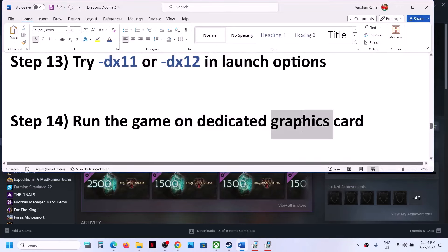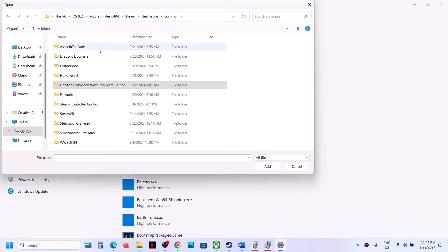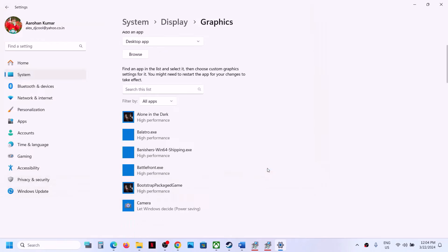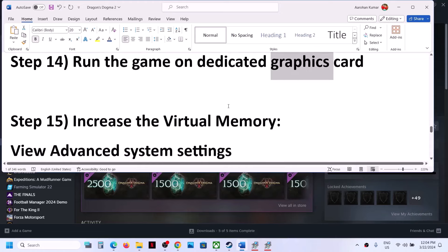The next step is to run the game on the dedicated graphics card. Type 'Graphics Settings' in the Windows search box and click on Graphics Settings. Click Browse, go to the game installation folder, open the game folder, select the game exe file, and click Add. Once the game is added, click Options, select High Performance, and click Save. Then launch the game and check.